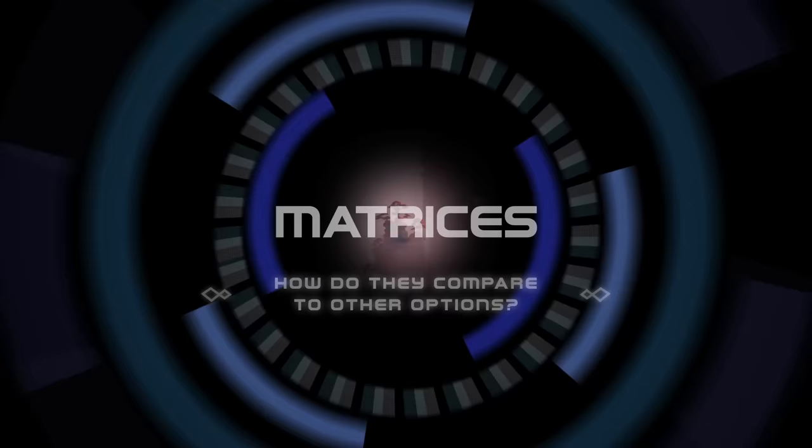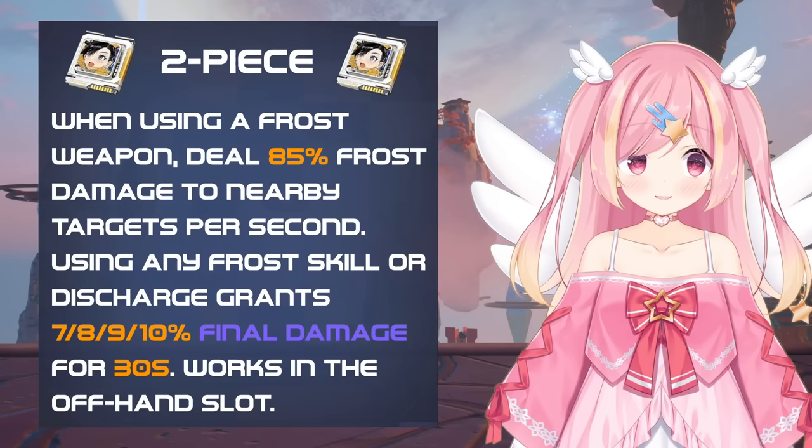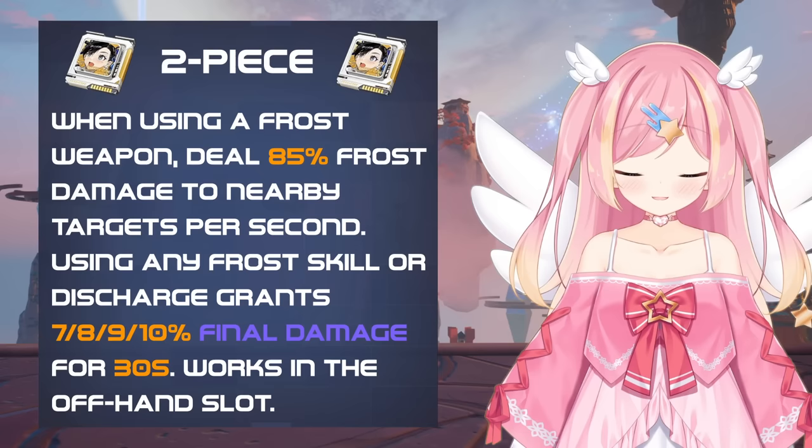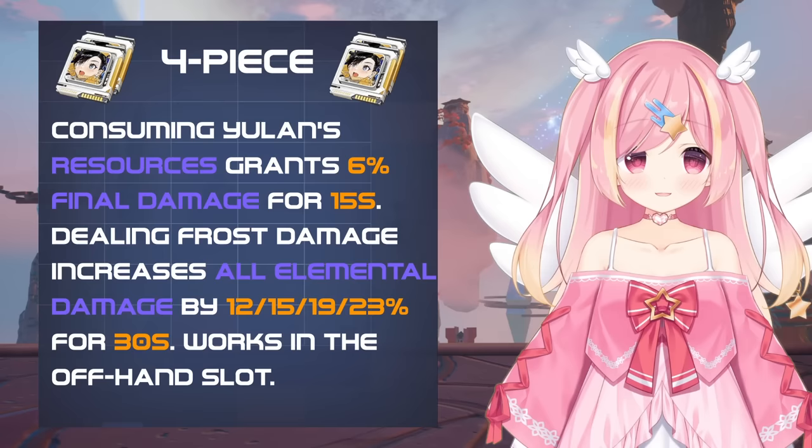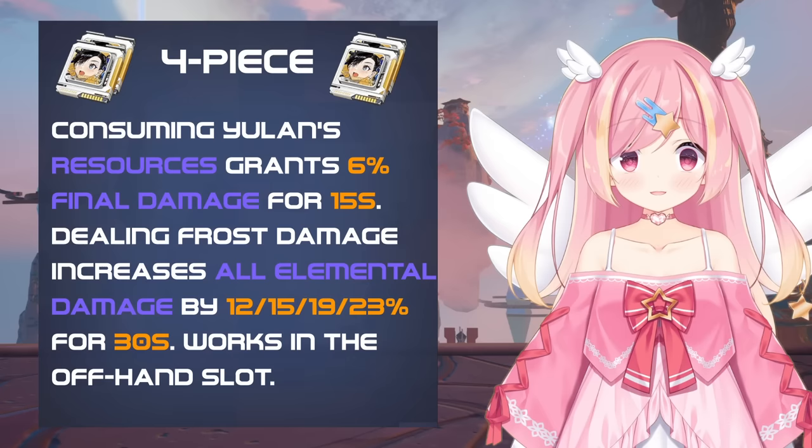Yulanz's 2-piece matrix set applies a constant DoT to enemies around you, while also granting a Final Damage buff after using any Frost Skill or Discharge, working in the offhand. Her 4-piece set increases Final Damage when consuming Internal Strength or Fighting Spirit, while also increasing all Elemental Damage after dealing Frost Damage, also working in the offhand.